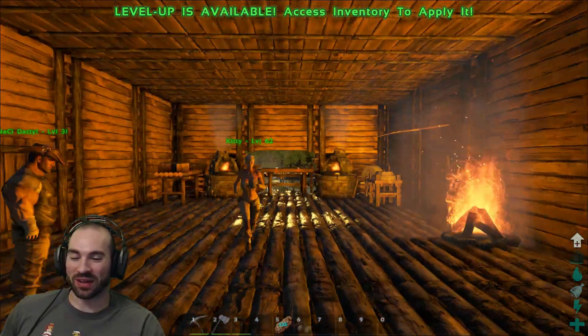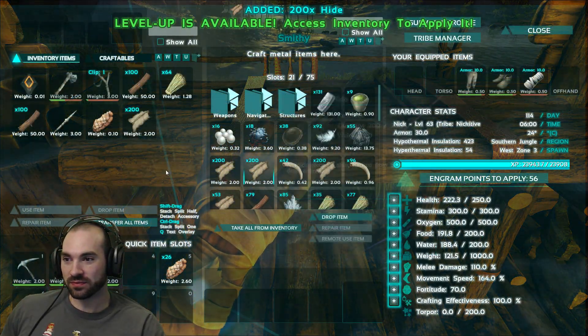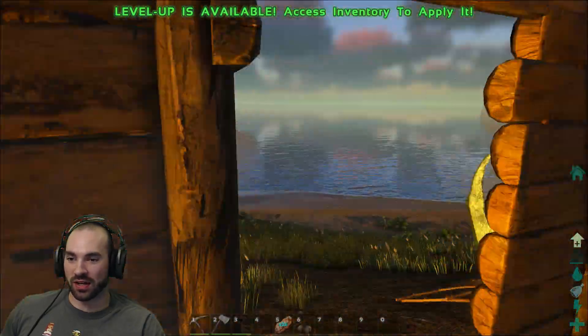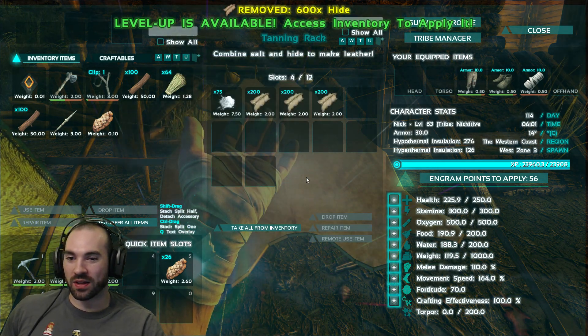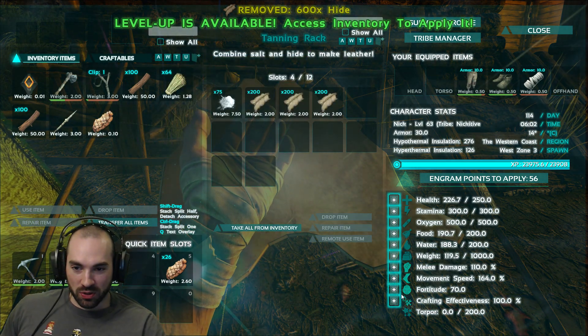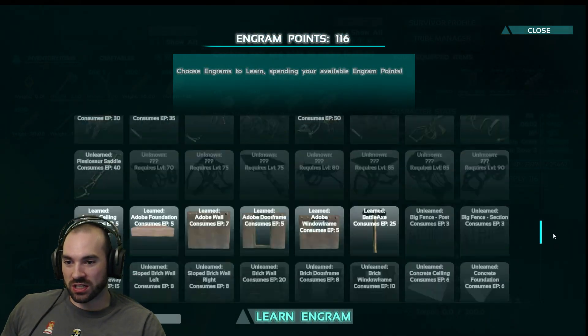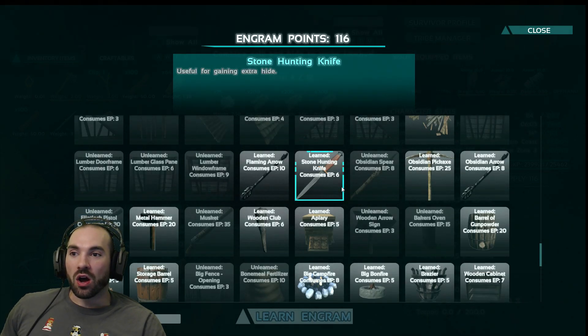She just punches your ass out of the way. He was in my way. Stand still, Nick. I'm trying to get the hide to do the leather thing. Let's put points into fortitude because Tasty keeps trying to knock me out. We've got 116 engram points to learn. Make the Stegger Saddle, Tasty. I'm making it right now — I need fiber.